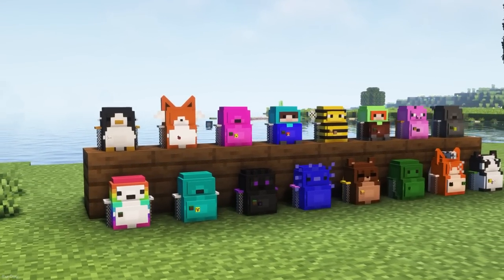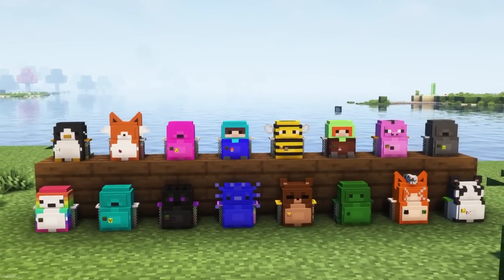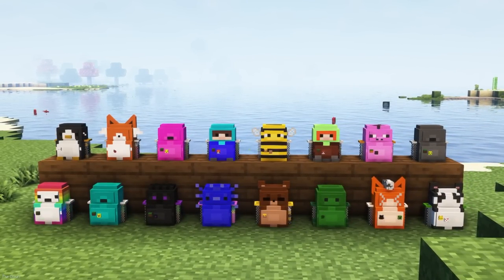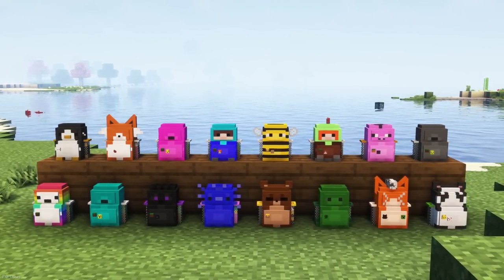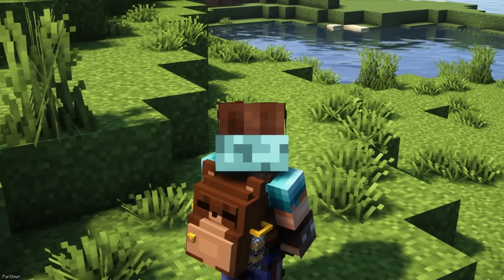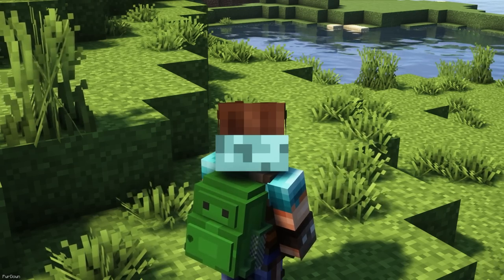Installing this texture pack will turn your Shulker boxes into backpacks. Depending on the color of the Shulker box, they can look like Fox, Panda, Pig, Bee, Teddy Bear, Steve and a few others. They can also be placed down in the world for decoration. If a Shulker box is in your main or offhand slot, it will be rendered on the player's back.